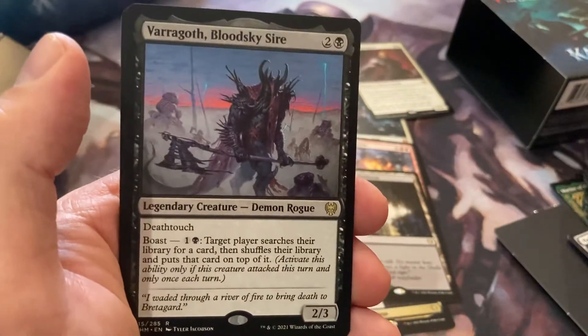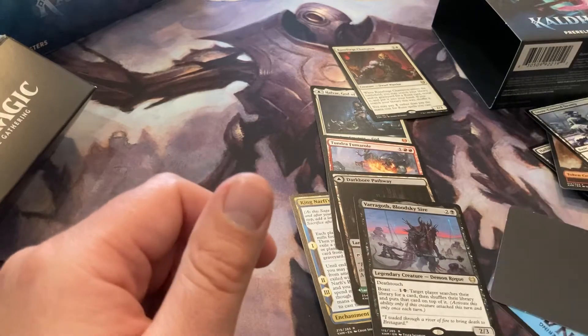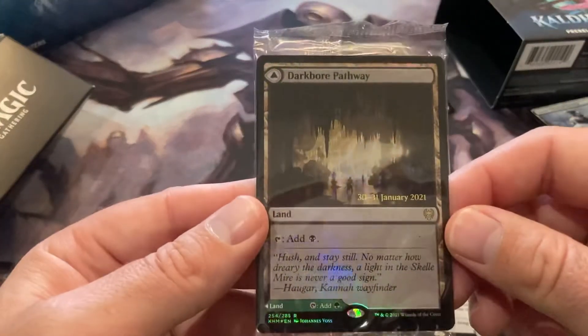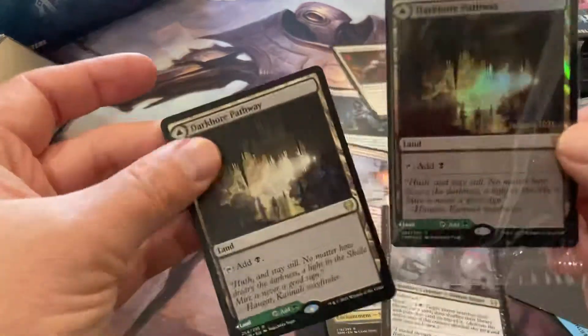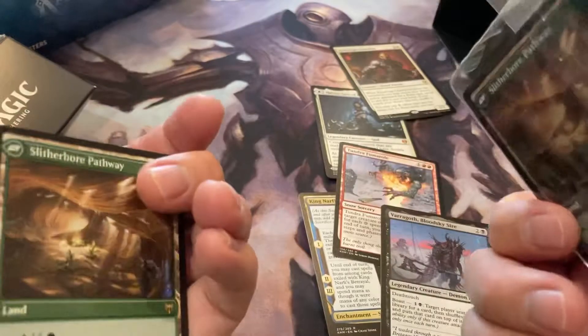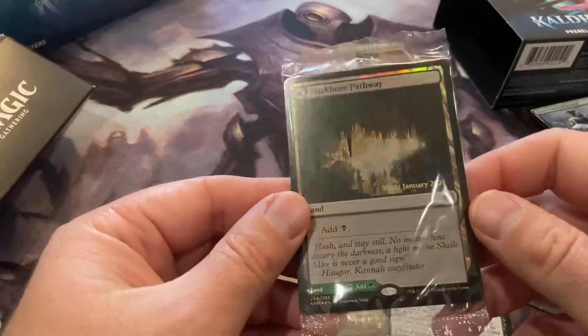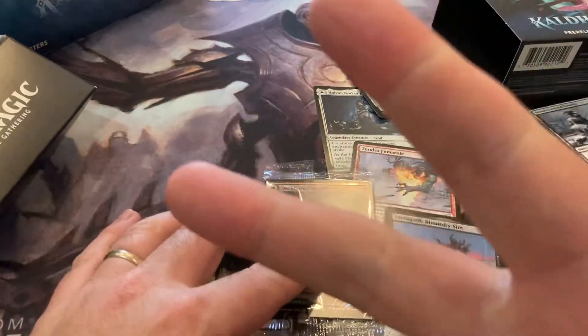Interesting — demon rogue. All right, let's see what the promo is. Yep, that's what I thought. We got two of them in here. It's black-green — anyway, that's pretty sexy. All right y'all, that's all I got for today. Please like, subscribe, and share my channel. Peace out.